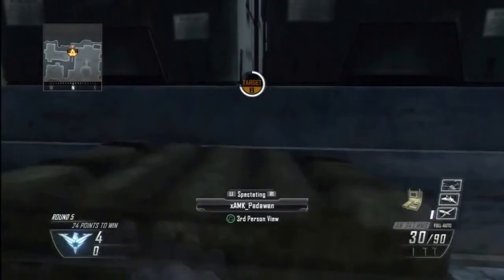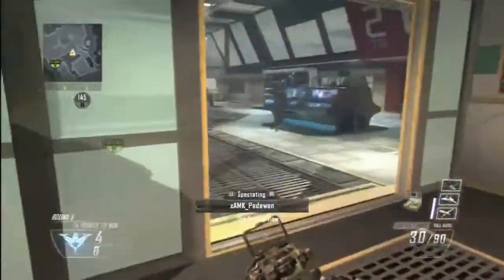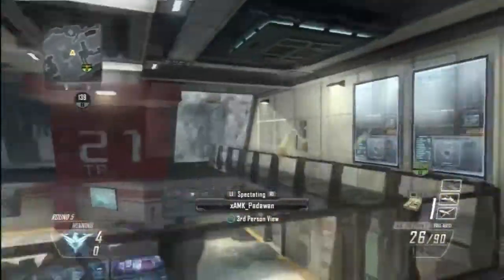For the next spot, you're going to plant on this short side, and then once you get that done you are going to head on up to the sniper tower. You don't have to take the exact route, but you will need to get on the sniper tower for this spot.